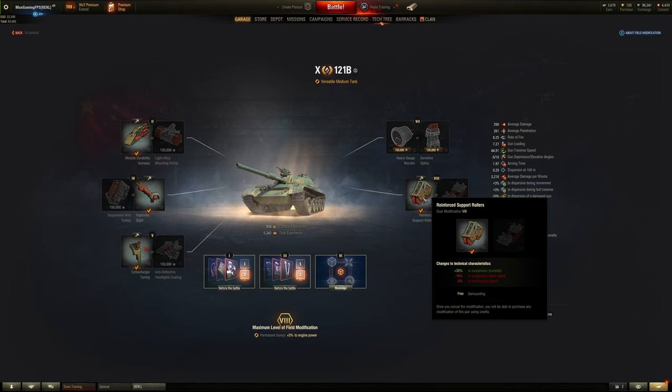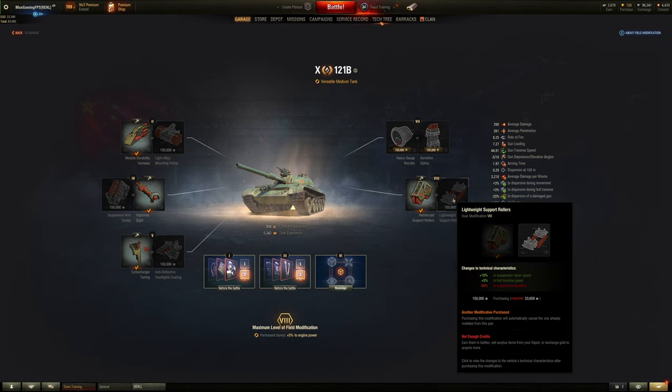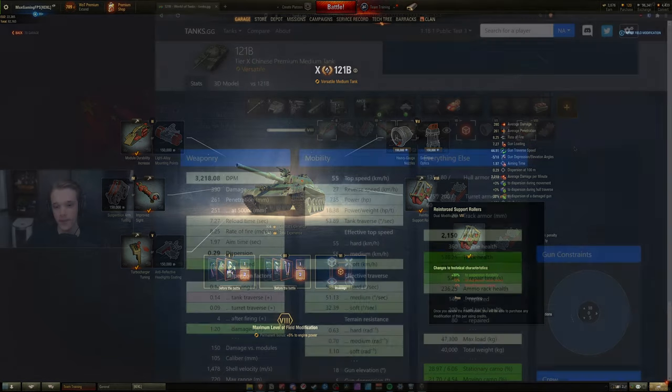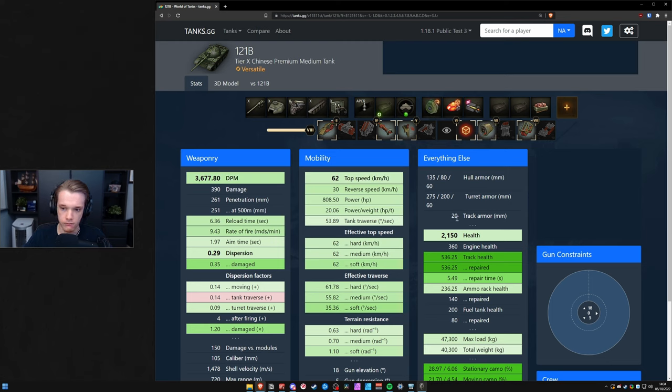For number 8, I would always choose the left-hand side because if you're using HP boost it benefits you a lot. When you use HP boost on this tank with that field mod your track health is 536, which as we already spoke about means you're not going to get tracked by 120 caliber guns — with that much health I don't even think 130 caliber guns will track you. Also the 121B's soft stats are just incredible. It actually gets decent dispersion too.